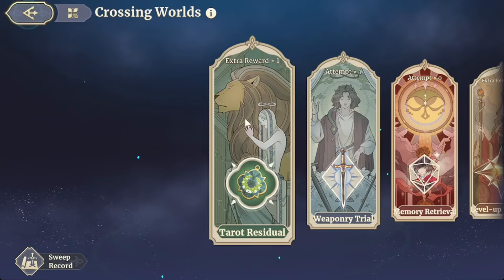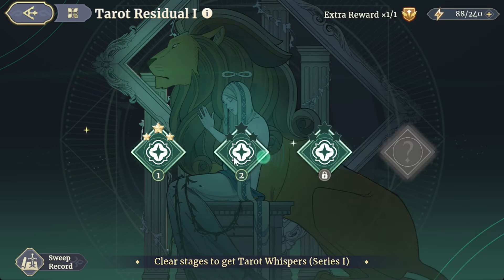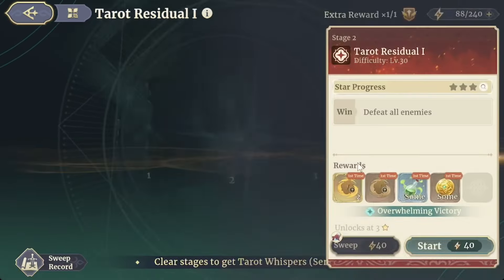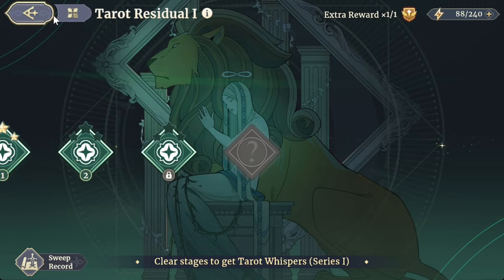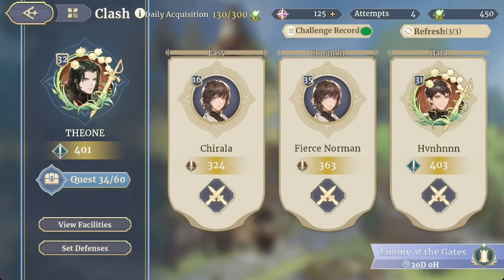For tarot whispers, go to the Tarot Residual in Voyage. You can farm epic and rare tarots there, and similarly to the Weaponry Trial, higher stage levels yield higher rarity tarot whispers. Also bear in mind you can get tarot whispers just by playing the story — they give you legendary tarot whispers there. In PvP, if you go to the Quest section, they will give you gear including legendary trinkets and potentially tarot whispers.